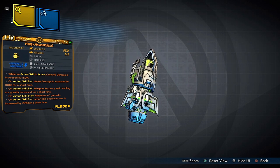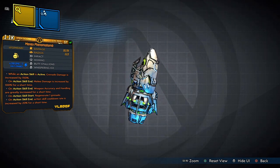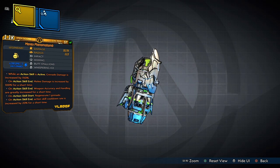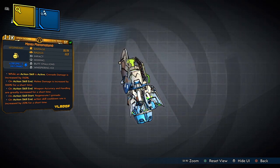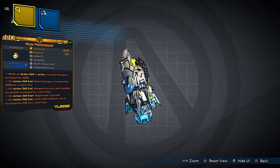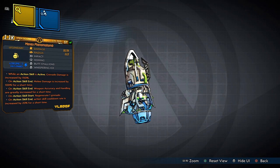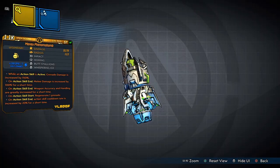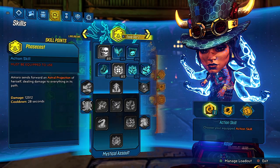I do have 5 anointments on this loot. We have Action Skill is active, Grenade is increased by 150%, ASE melee damage is increased by 100% for a short time, Action Skill start regenerate 1 Grenade, Action Skill end Weapon Accuracy Handling are greatly increased for a short time, and ASE Action Skill cooldown rate is increased 20% for a short time.